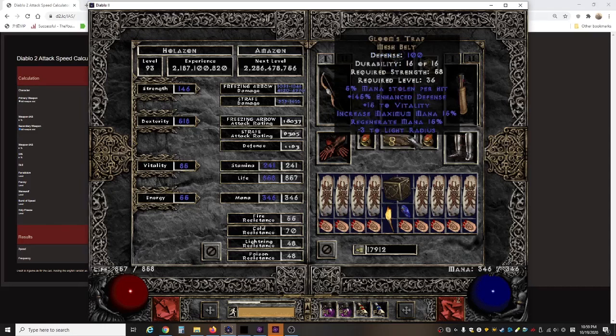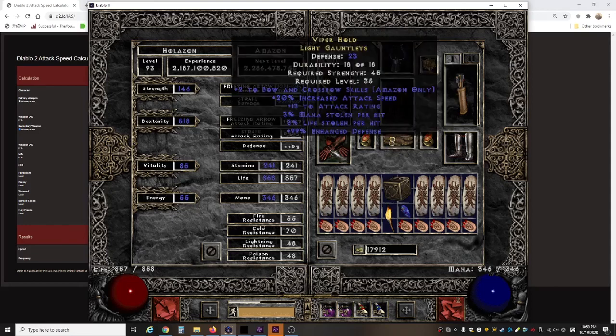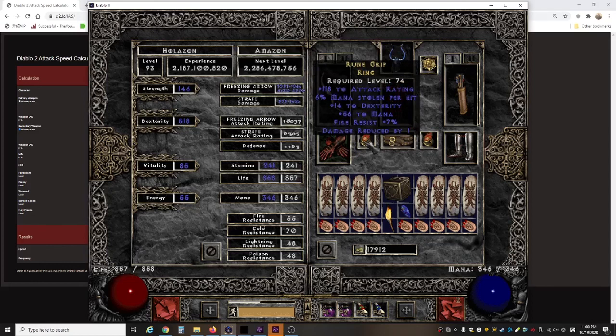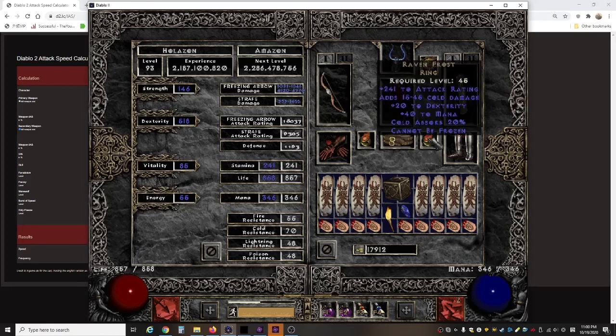For my belt, Ghoul's Trap — almost unused. It's very mana-oriented: it has mana leech, maximum mana, and regenerate mana, which is exactly what I need. My glove is bow gloves with 20 IAS and dual leech, which completes this build with the mana leech. I also have life leech on my weapon. My ring has attack rating, mana leech, dexterity, and mana — more all-res would have been better but I'm not complaining too hard.